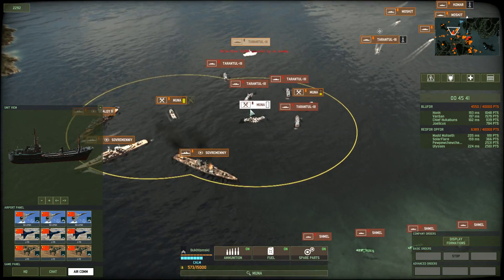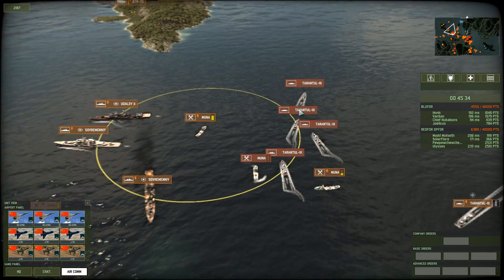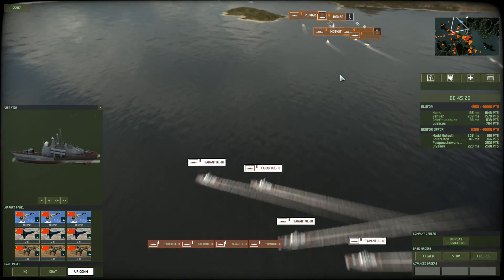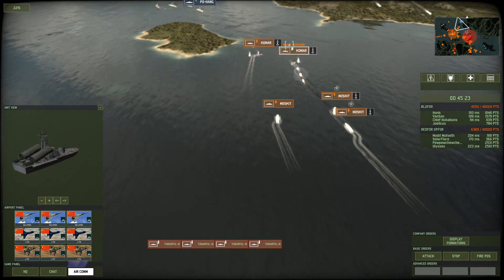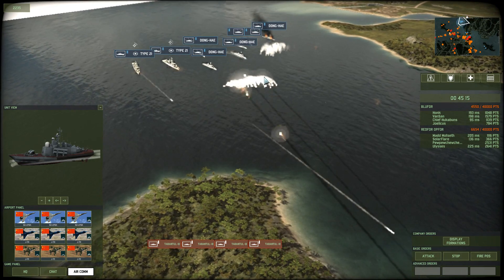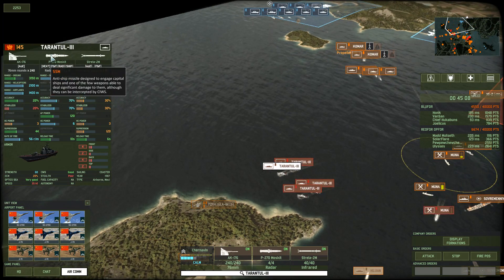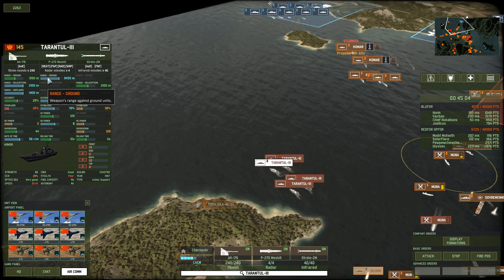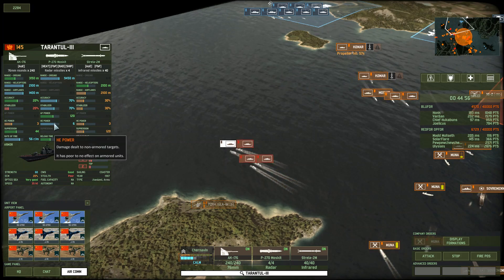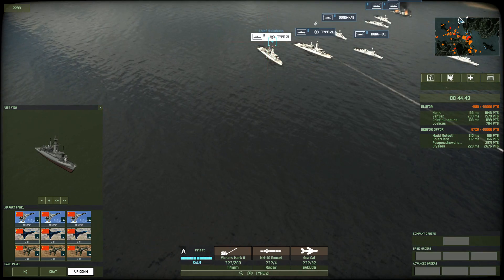I still have a lot of these Tarantils, and as you can see, these Munas drain incredibly fast. I only have four of them reserved so I'll bring some more in, though you can't really resupply them once again, so they're rather finicky. My ally Mad Motseth looks like he's launching a suicide attack with these Komars — they have really high damage but not very high accuracy, like flying torpedoes. The Tarantils actually have the highest range for these missiles and 70% accuracy, and they can fire on the move. I want to bank them in to take out all the capital ships, like those Type 21s.